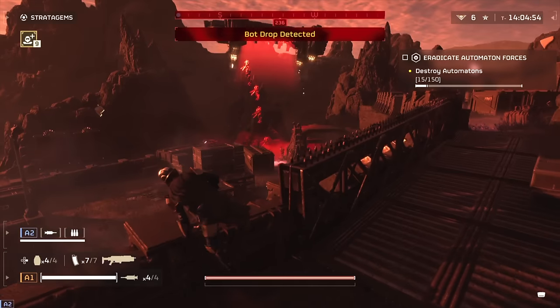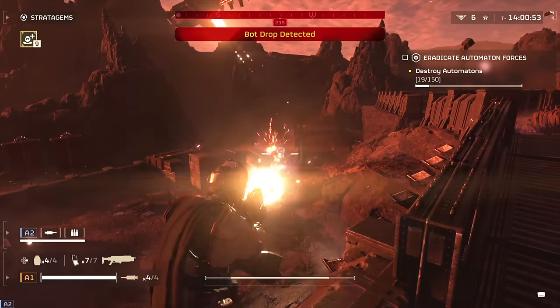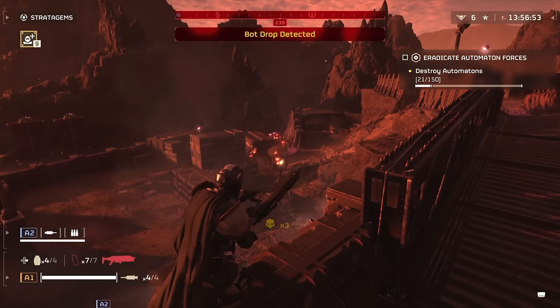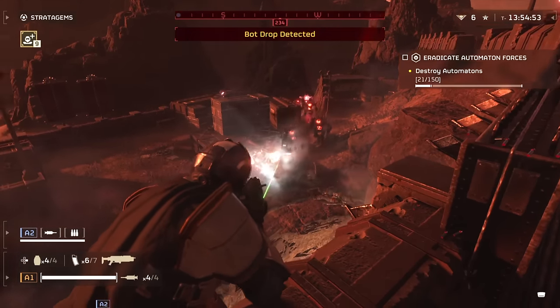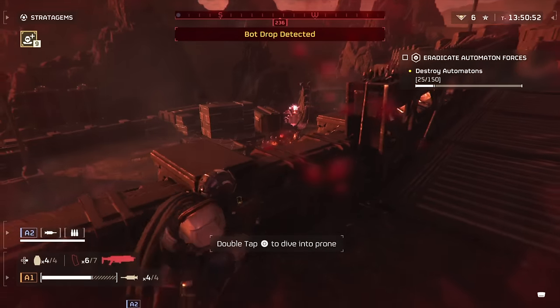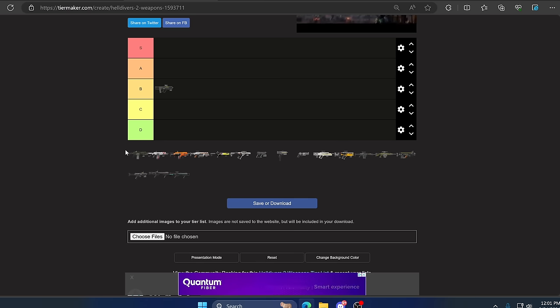Up next we have the Breaker Shotgun. Currently this is pretty much the meta weapon to use — you can fight almost anything with it. It has a high rate of fire, you can switch to single fire or keep it in full auto, and it has a really tight spread so you can shoot almost across the map and beam some headshots. This is the go-to weapon, so of course it fits safely in S tier.